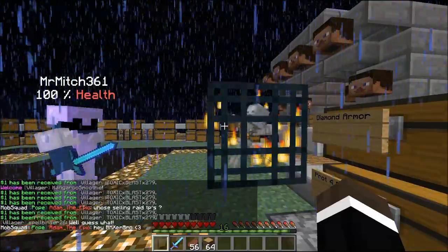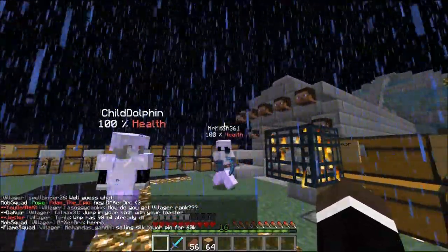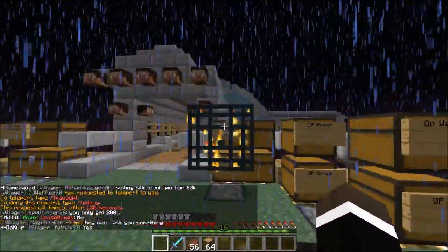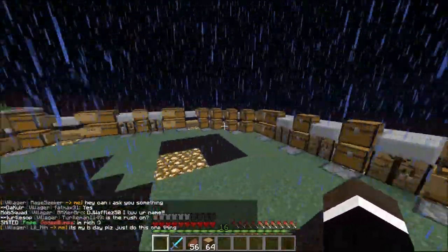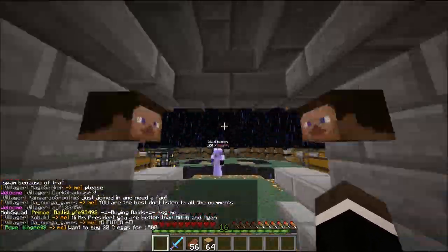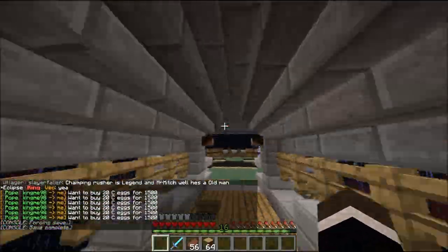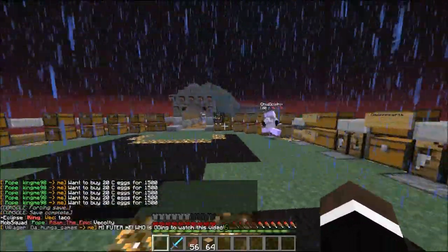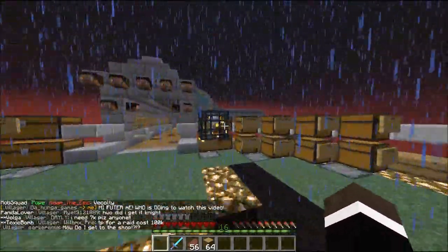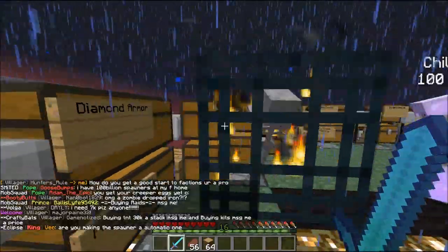So it's a skeleton spawner apparently. I placed it — I'm sorry. We don't even have a silk touch to take care of this. I put it in the chest but I clicked... Slash kit. Kit Knight 3? No silk touches, man. Kit Knight 3 doesn't have it. Is there a Kit Knight 4? No.